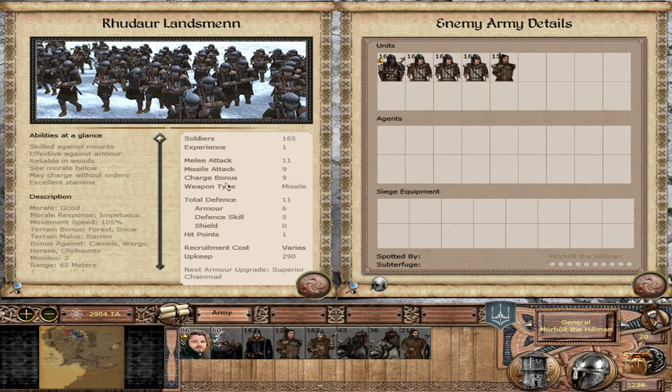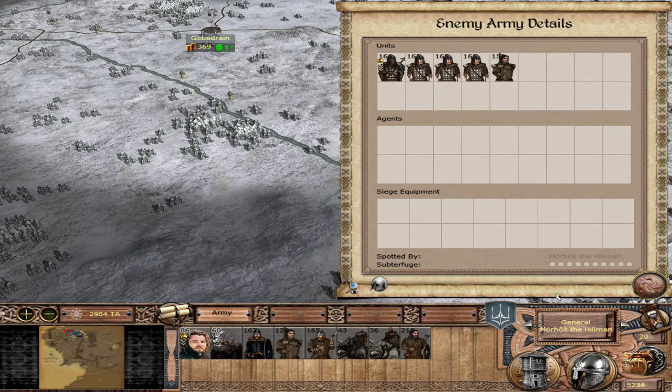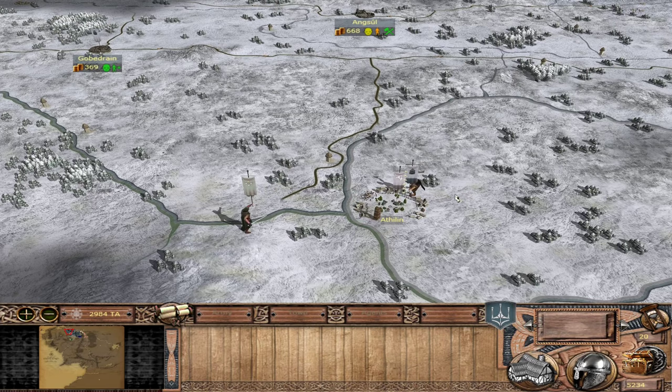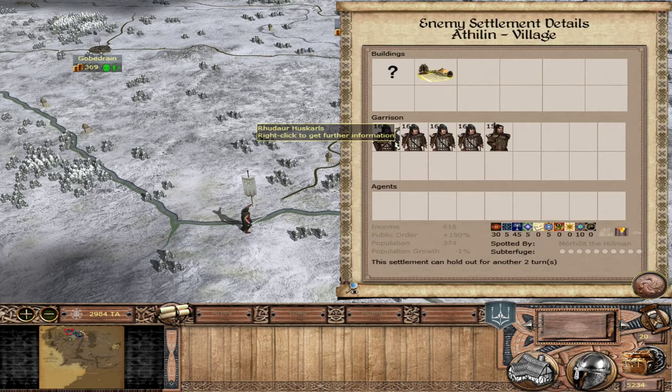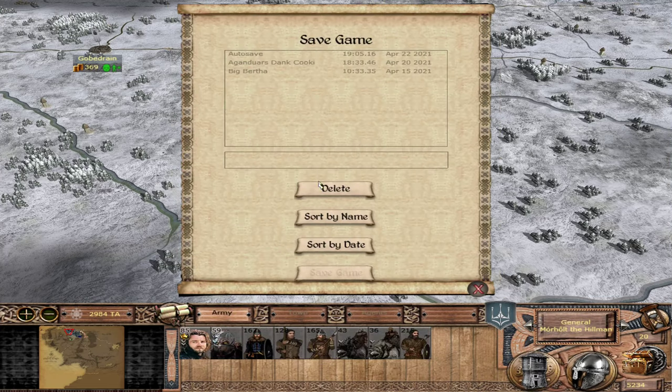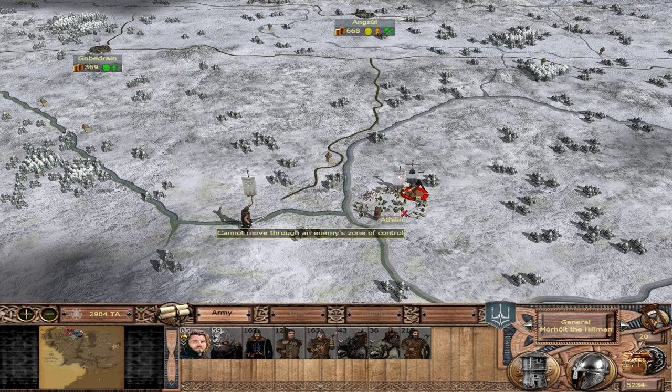We don't have too much ranged pressure outside of our wargs, so we can shoot them down, but in melee it might be a bit brutal. We might want to siege that out, get them to come out of the tent. These are strong units, but we also just need to go for it. Let's see if we can take it. I will see you guys on the battlefield.